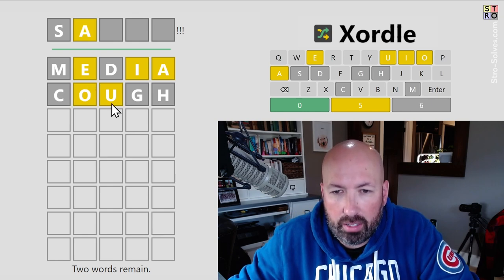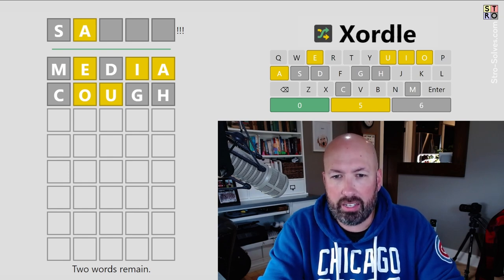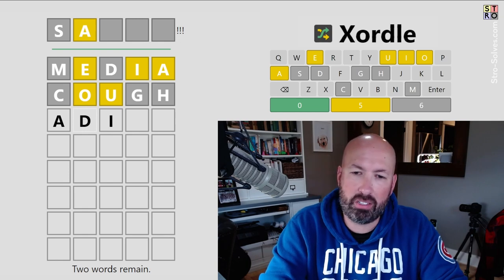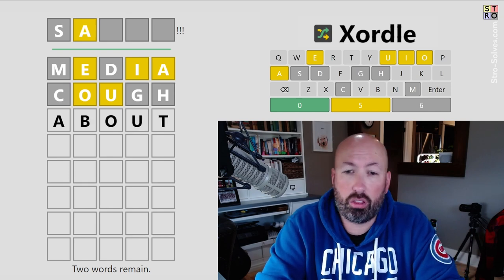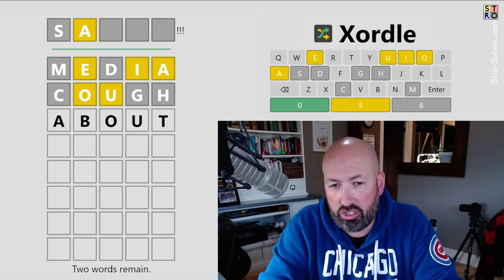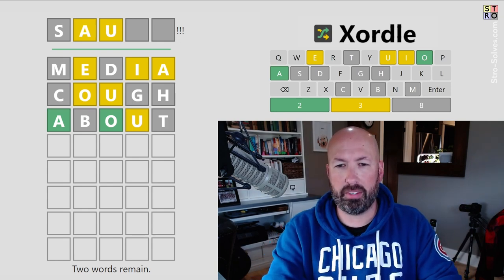We got a bunch of yellows. So now all we've got is the vowels, which is interesting. There's no D so we don't want to do 'audio' either. We could do 'about,' which would get three of the letters in new places and two new letters. Let's go with that. Okay, so we still only have the vowels — we've found two of them.